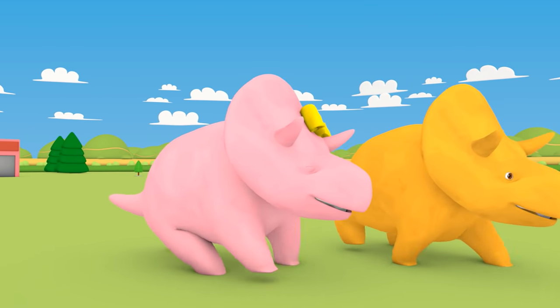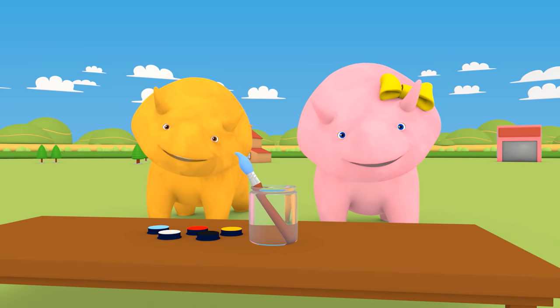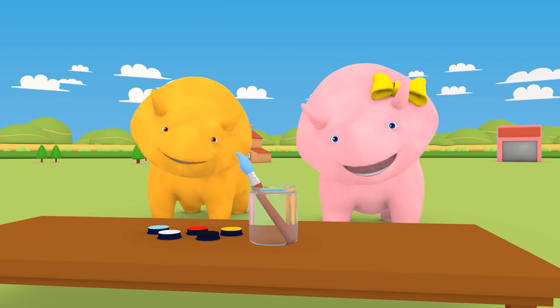We are going to paint a Mexican design called Katrina! Would you like to be painted first, Dinah? Dino can paint you! First, we need to paint Dinah's face white!